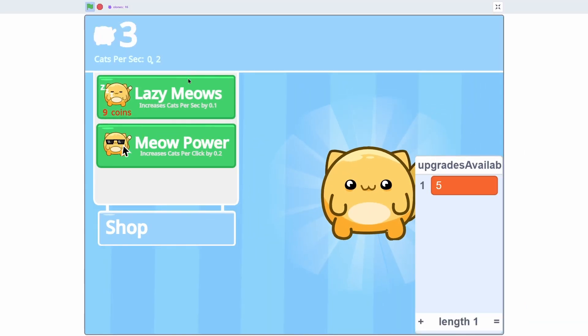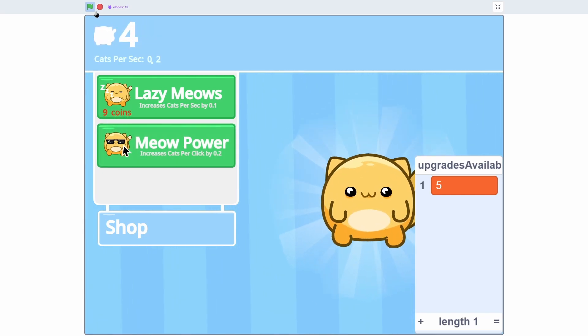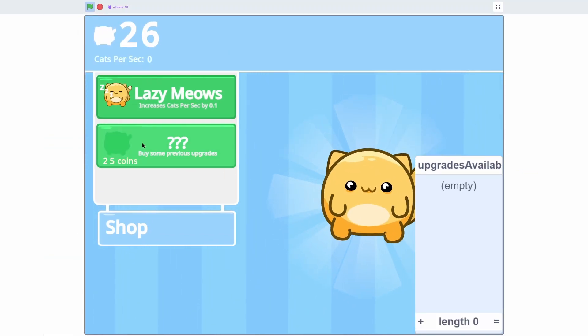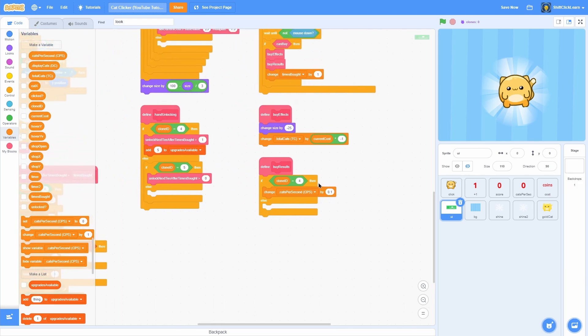Go ahead and buy the first upgrade — it lets you buy it. But if the second is locked, we get 25 coins and try to buy it — it will not let us buy it no matter how much we click. So let's quickly add some functionality.